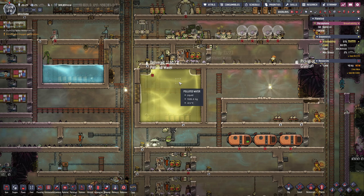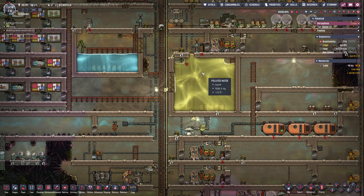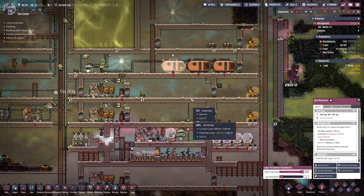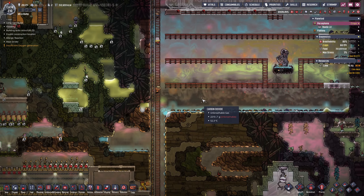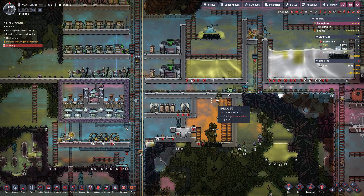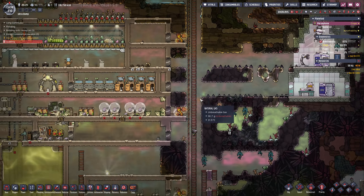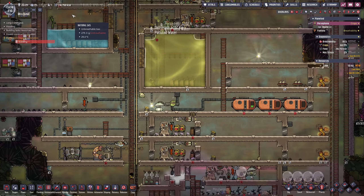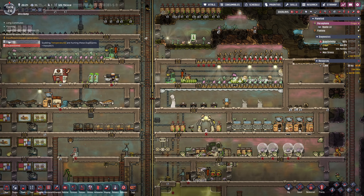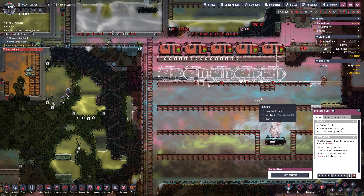I need something to do with this polluted water — it's getting pretty full. It is full, it's overflowing. What is in here? Chlorine? So I've been piping the chlorine down there, it looks like. Way too many calories — we definitely don't need this many. I might actually get rid of the gristle berries just because we don't need them.